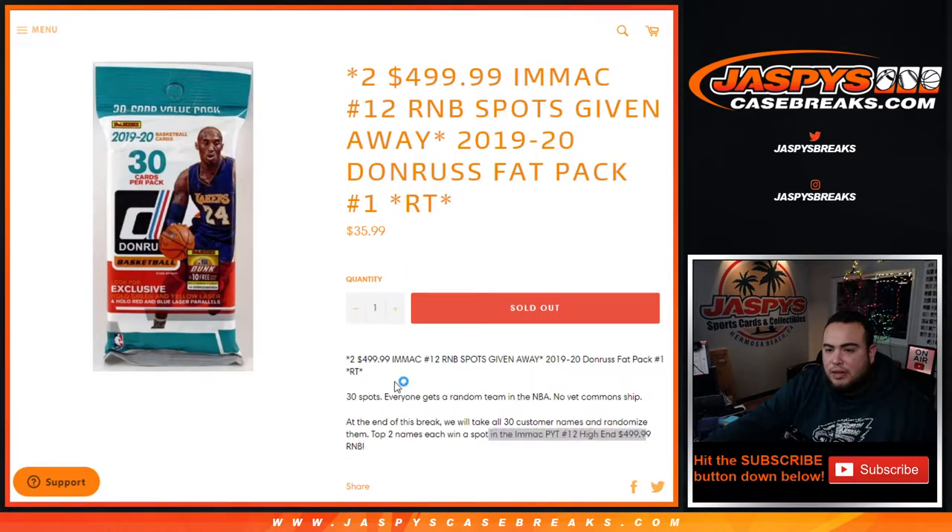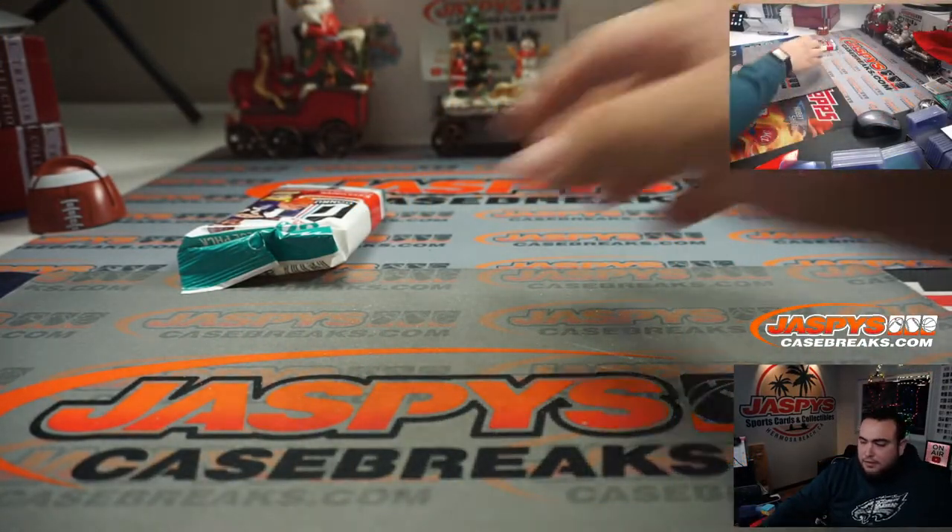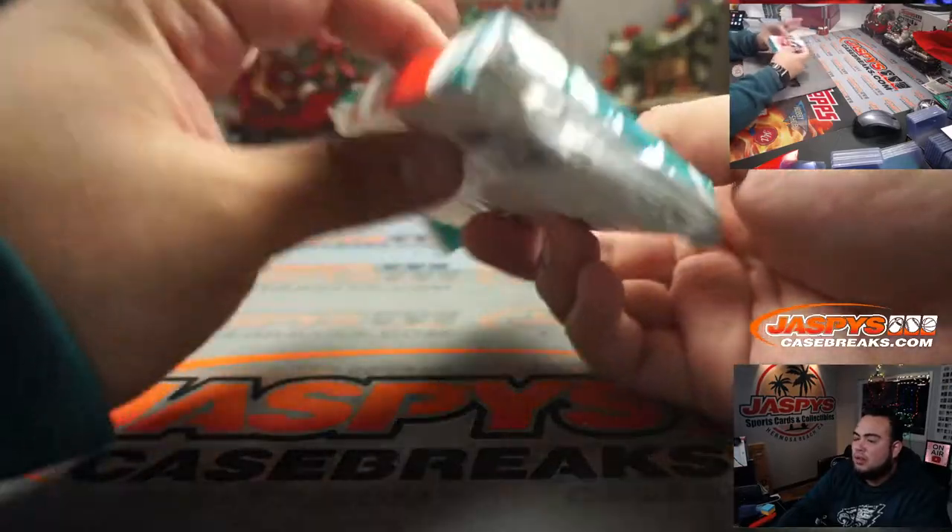It says right here no vet commons, and everything else will be rookies, numbered cards, potential autographs — all that good stuff. There you go, a quick little fat pack.